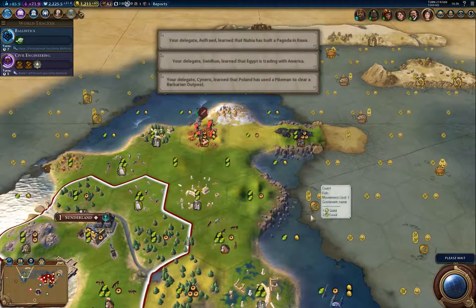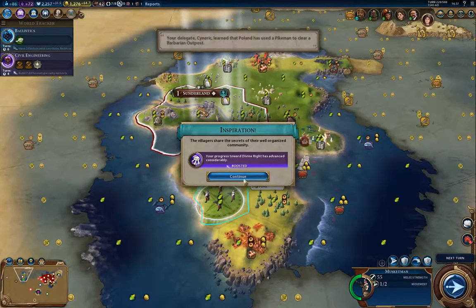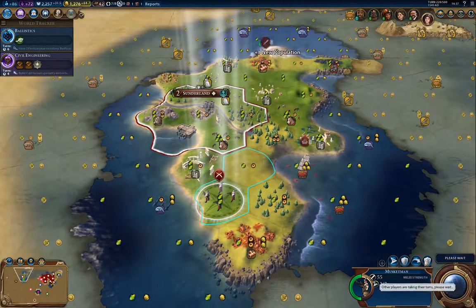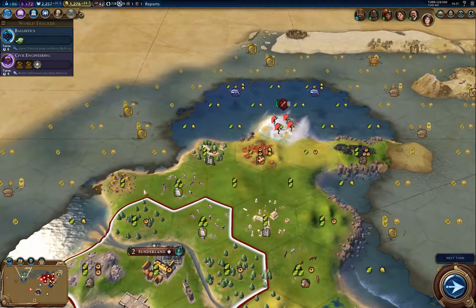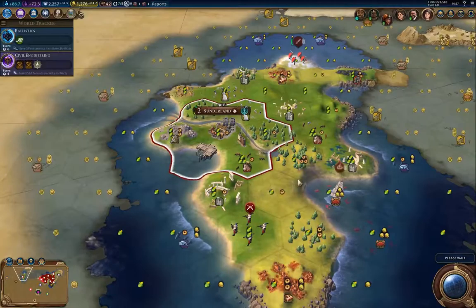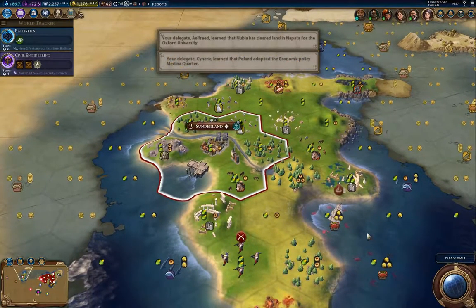Alhambra's been built — I wasn't running for that one anyway, so it's not a big deal. New population — I'm not going to complain about that because it went to the right city. There are three antiquity sites on this island here — that's kind of fun.